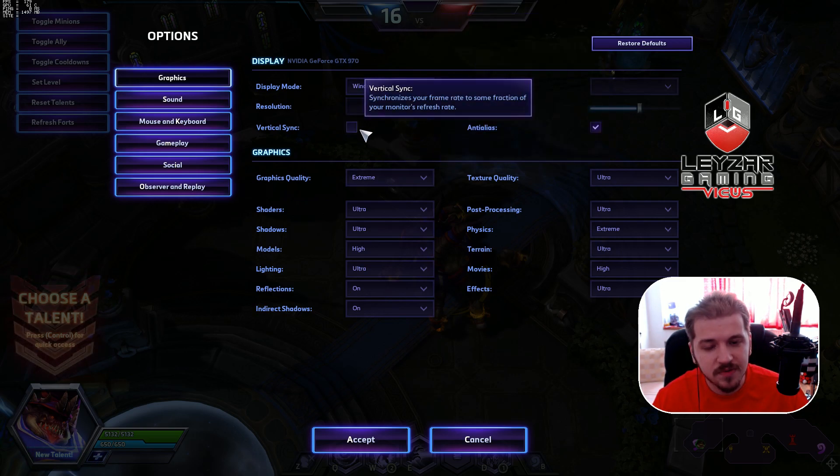I want to talk about Vertical Sync — don't use this. In a single-player game, sure, it doesn't really matter. But don't use Vertical Sync in any competitive game, simply because it has been proven to cause input lag. Input lag is the time between you actually doing something — like pressing a spell button — and it translating on screen. That time is bigger with Vertical Sync on.